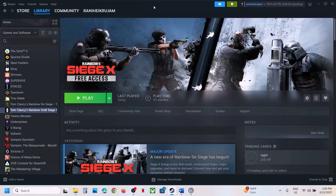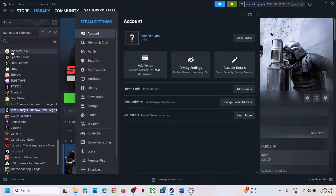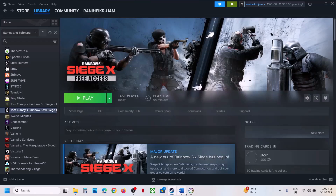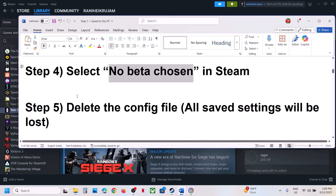The next step is to select No Beta Chosen in Steam. At the top left click on Steam, go to Settings, then go to Interface. If Steam Beta Update is selected, change it to No Beta Chosen, and then launch the game.